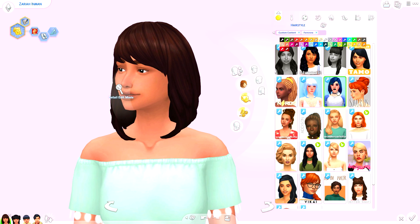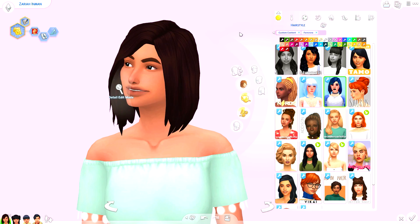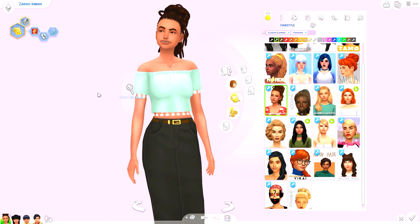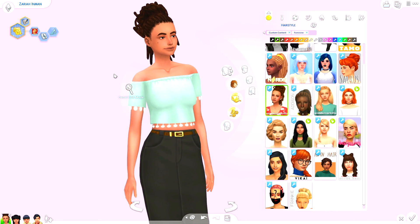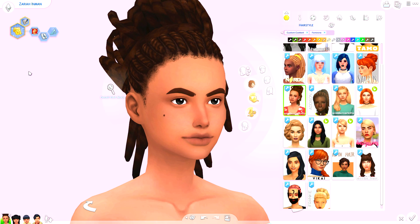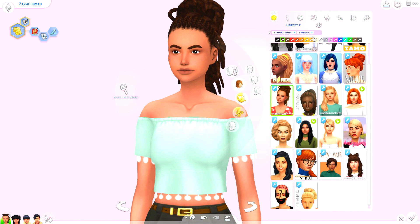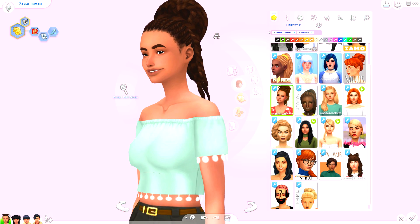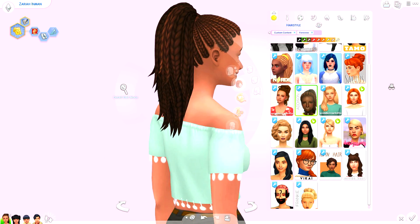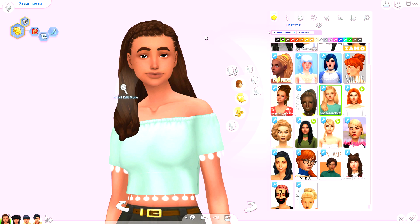We have this sister hair which has like an A-line bob vibe, and then a little bun with bangs. This one here definitely needs its own moment - I am seriously so proud of this creator. Look how beautiful this is - instead of a big elastic band, they actually made a dread look like it's wrapping around the hairstyle and supporting itself. I don't think it's for men but if you remove the feminine tick it probably would work. Then we have the Addison hair with braids and a braided pony.